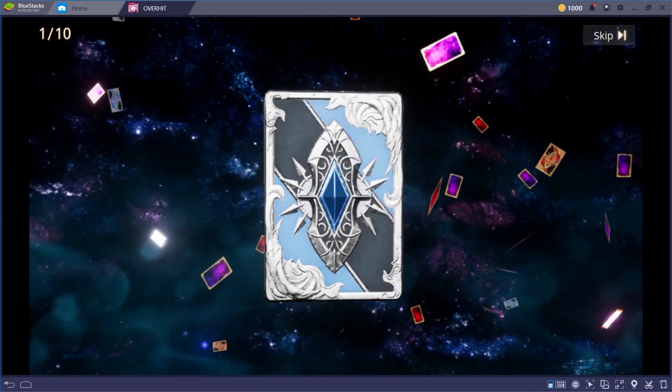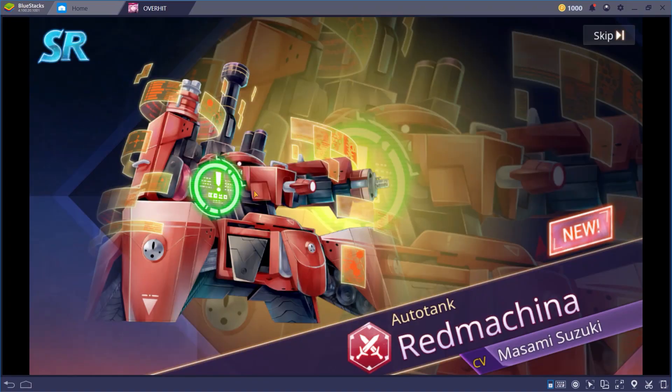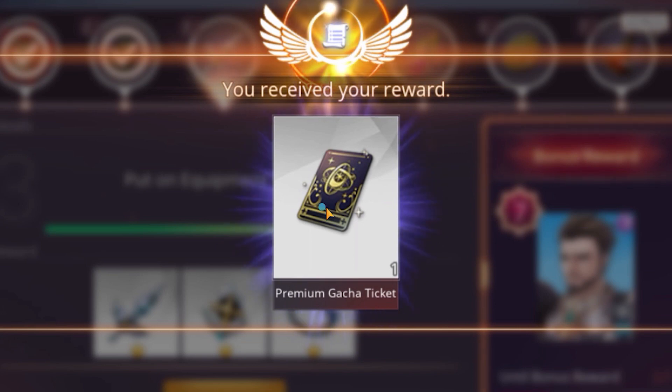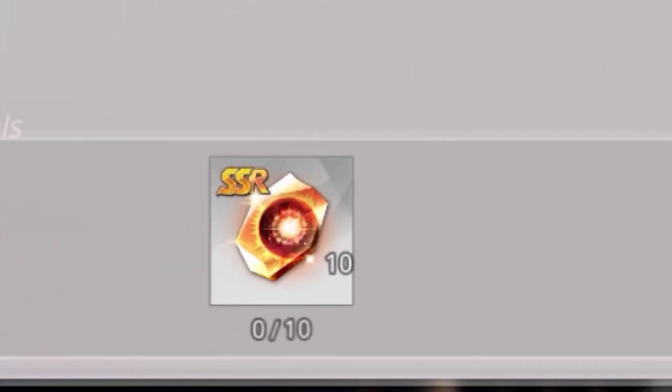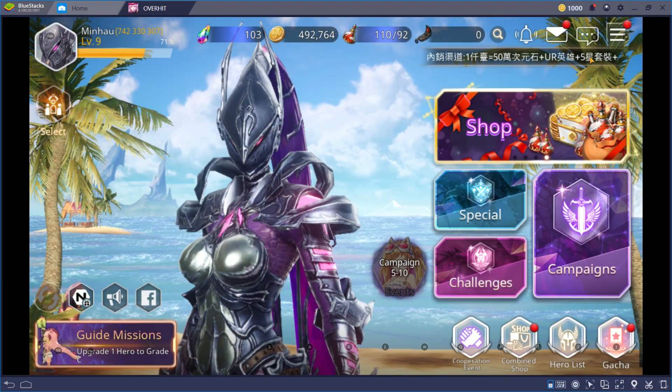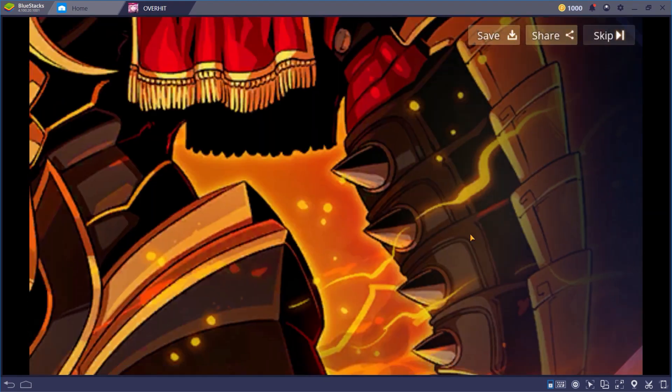If you cannot find what you're looking for by making free summons, there's a guaranteed way of getting an SSR level hero, and that is crafting a ticket. You can literally craft an SSR hero summon ticket and gain a powerful hero. The result will still be random, but the summoned hero will be a guaranteed SSR. And the best part — you can do this all for free. All you need is at least 10 Light of Talent Shards to craft a single summon ticket. These shards can be obtained from the Guide missions. So if you want to add new powerful heroes to your team, that's the way to go.